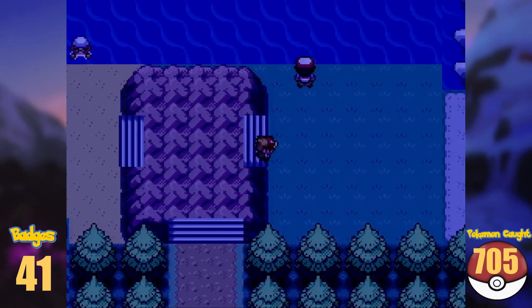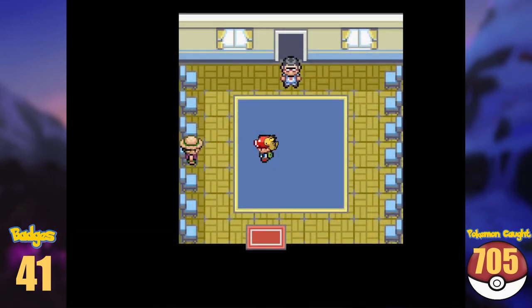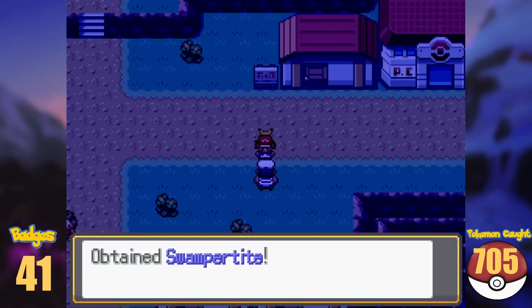I saved my game and entered Coumarine City. In one of the houses, I found a Lucky Egg — one can never get enough of those — and one NPC gifted us a Lopunnite. We take the cable car to the top of the hill, and get ourselves the next Mega Stone, the Swampertite.